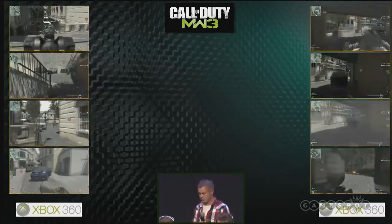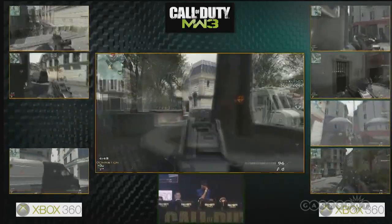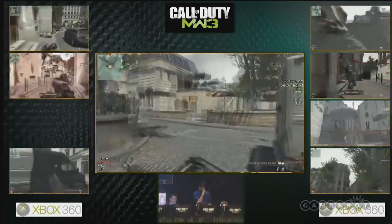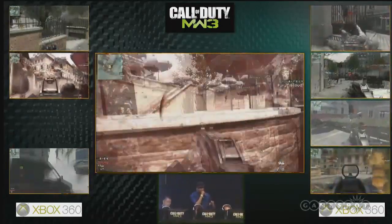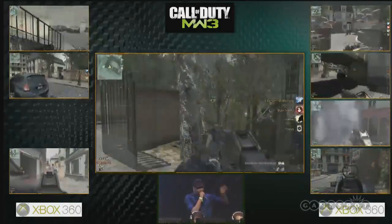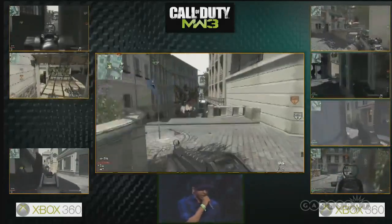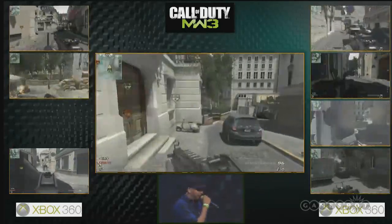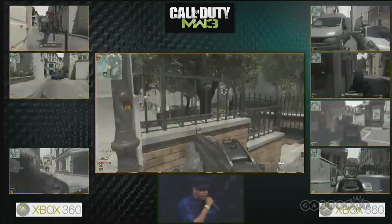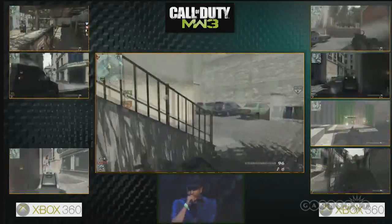We're playing Domination here, the map is called Resistance. There are a lot of small corridors on Resistance. The B flag is very volatile - it's an area of the map where anything can happen. Grenades come flying through that alleyway, stun grenades, Semtex, all kinds of stuff flying through there. It looks like a standoff early on for this B flag.